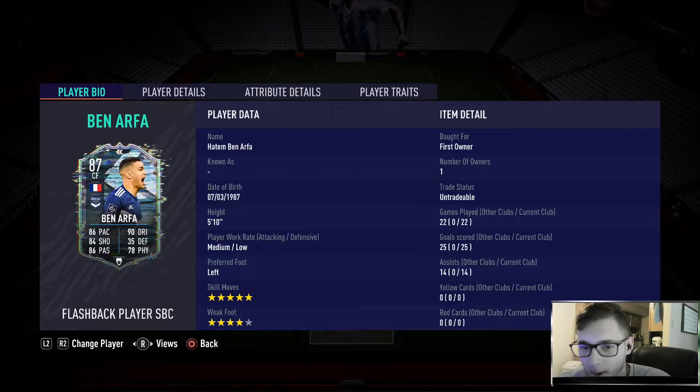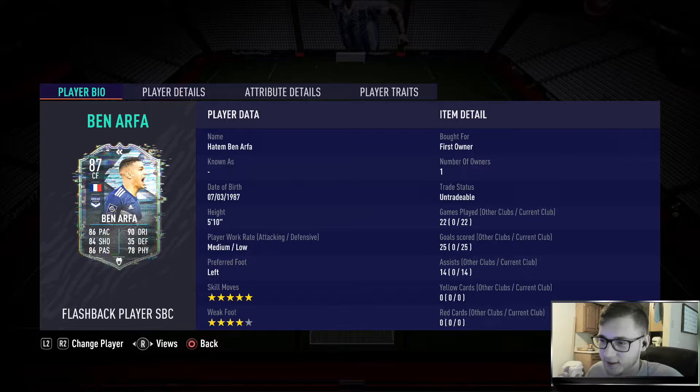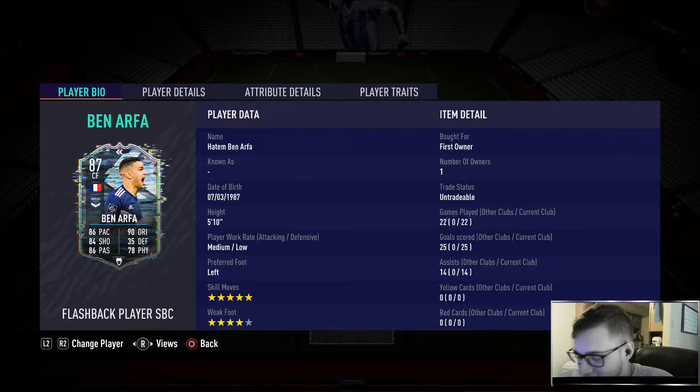If you have played the older FIFAs, you know how good his card was. And when I saw the SBC come out, I was like, I don't care how much it costs, I'm getting it done. So we did it. He's 5'10". Medium-low work rate is pretty average. I wish he had high attacking work rate so he made a bit more runs, but medium-low will do. He's left footed, he's got full 5-star skills and 4-star weak foot.